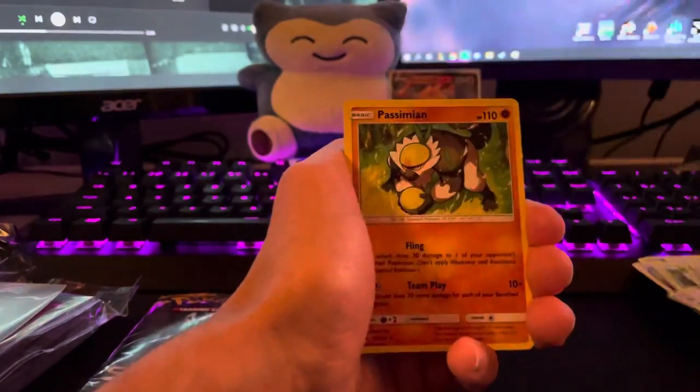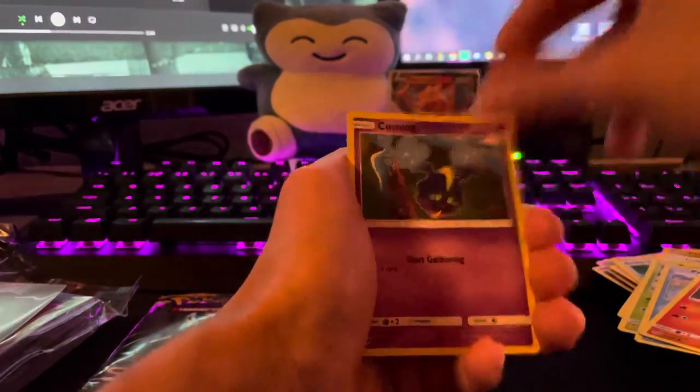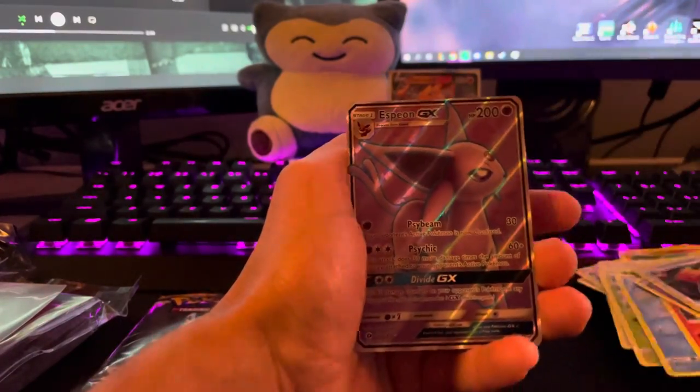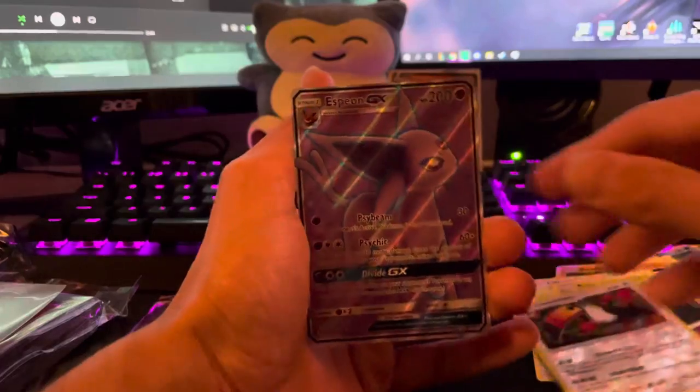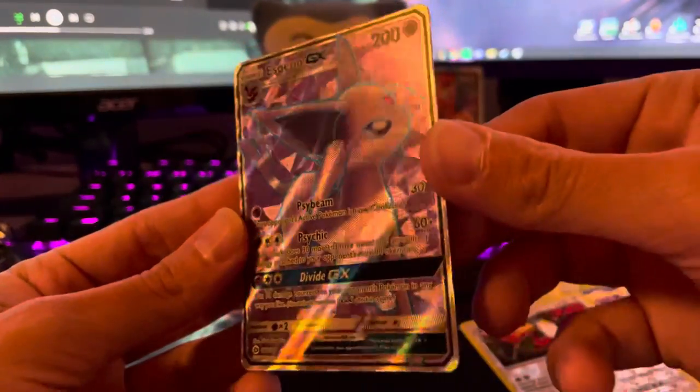Water Energy, Bunnelby, Great Ball, Pancham, Lillipup, Bounsweet, Psyduck, Litten, Cosmog, Toucannon — and then: let's go! Let's go! Espeon GX!